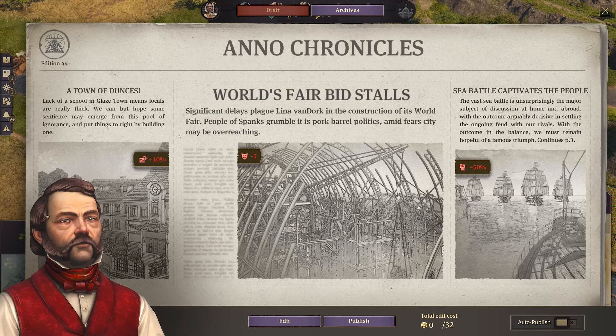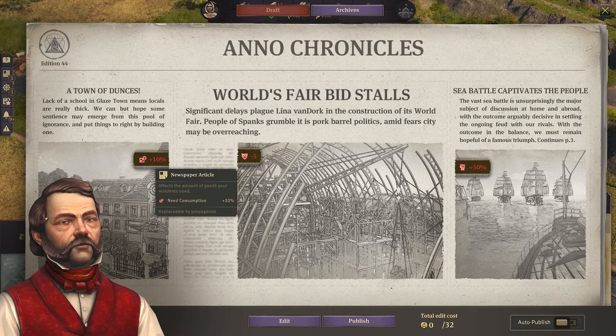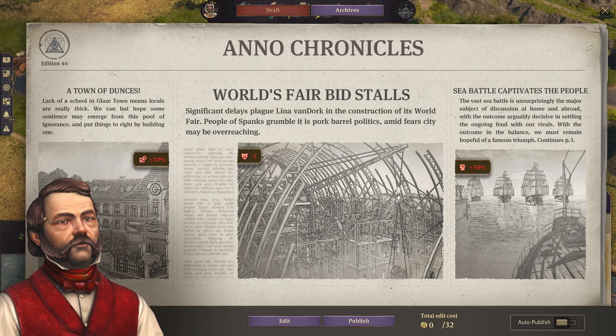That's World's Fair bid stalls, I'm sorry. Significant delays — Pluck Lena von Dork in the construction of its World Fair. Of course. Lack of school in Glacetown means the locals are really thick. That's not bad that they're really thick. Sea battle captivates the people.